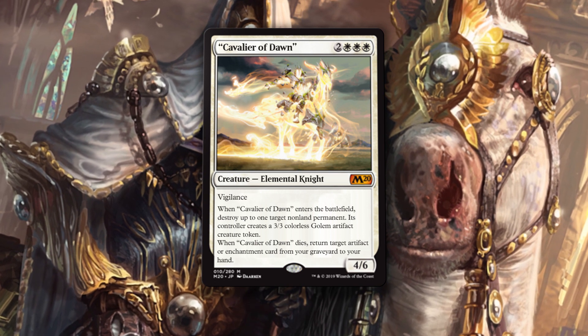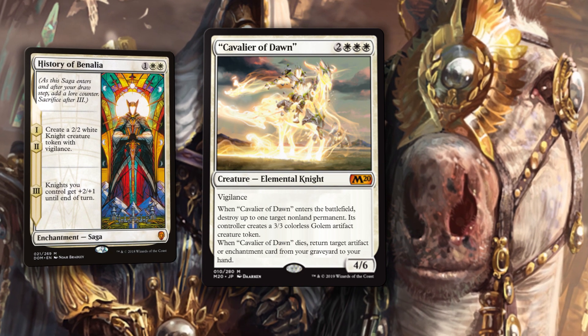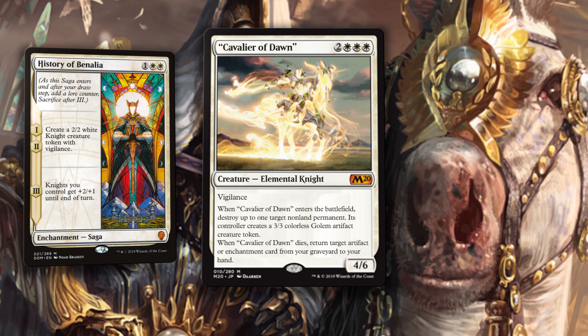I love that this is a knight, because ignoring the first trigger, the second one can get back History of Benalia, which means that knight tribal is back on the menu. It's a sweet bit of interaction there.